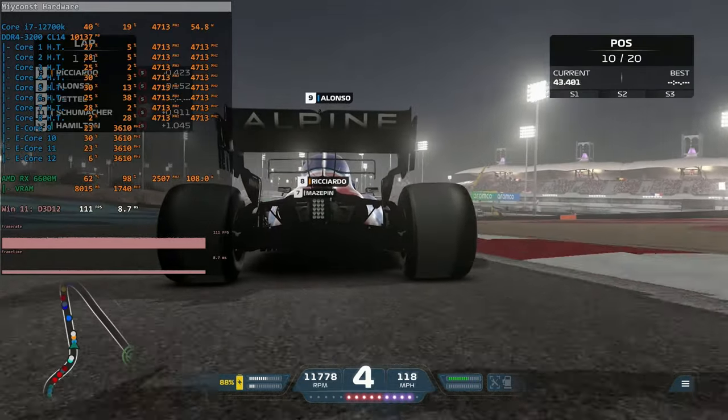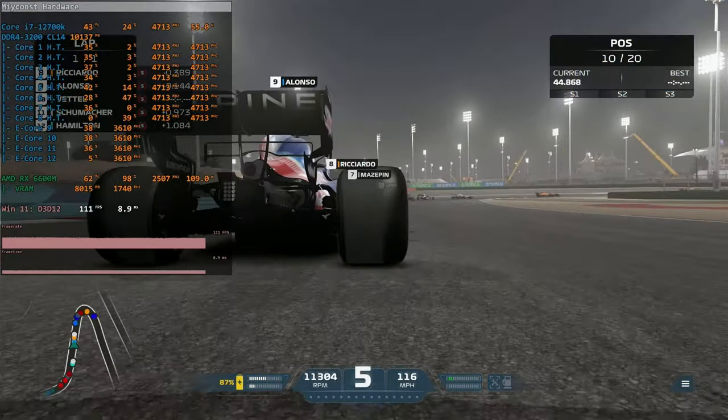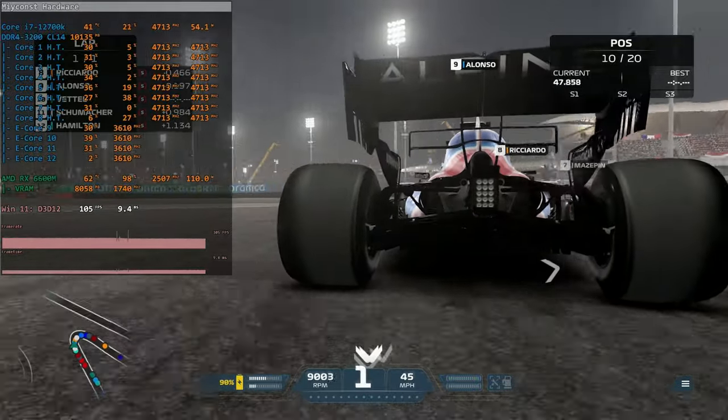Acoustics are also very nice. At idle the GPU is almost silent, even though there's no fan-stop technology so the fans keep spinning at idle. The default fan curve is rather aggressive — the fans spin up quickly — but even so the GPU is not noisy at all. Having tested multiple graphics cards, I can say this RX 6600M is very quiet, and GPU temperatures stayed somewhere between 60 and 70 degrees Celsius, which is a very good result.